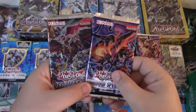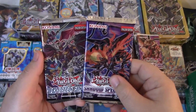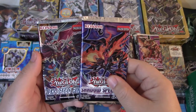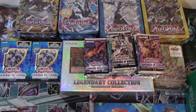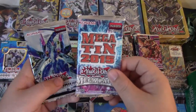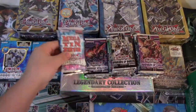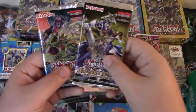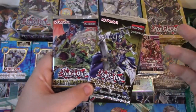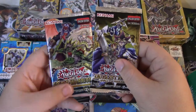Shadow Specters unlimited and then High Speed Riders. We've got a Mega 10 2015 and then a Primal Origin first edition. Some of these packs are going to be old school as you've already seen, some are going to be new, some will be rare. Got the Duelist Pack Rivals of the Pharaoh and Spear Warriors.